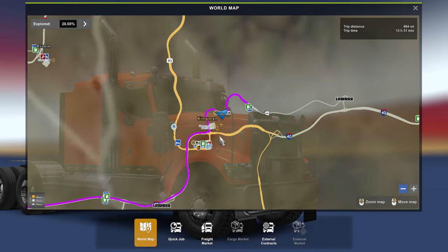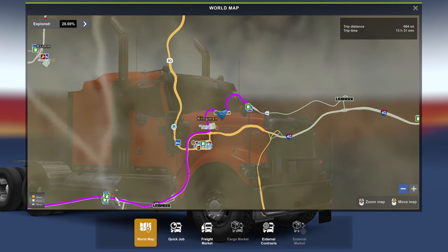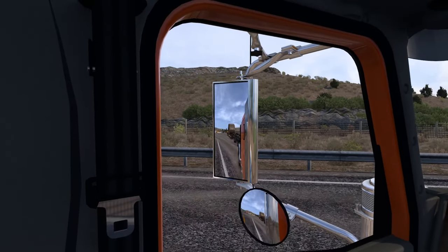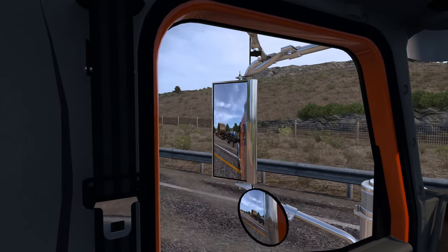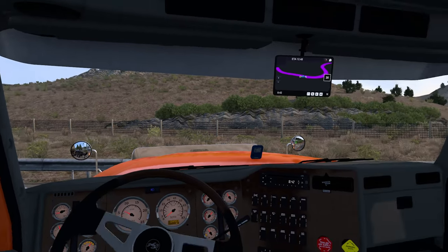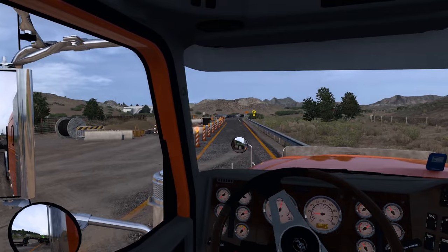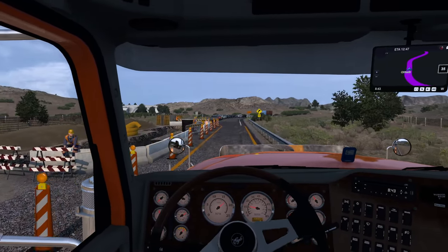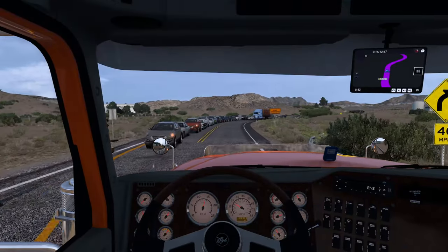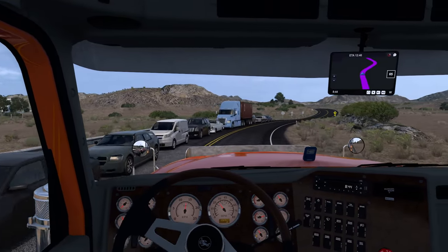I'm not sure which way we're supposed to be going right now. It wants us to turn back around and come this way. We'll stop for fuel right around there. Let me get turned around, hopefully. They ended up knocking down some of their cones, but that's much faster than trying to go all the way down and make a U-turn over there. Let's get down the road a ways.